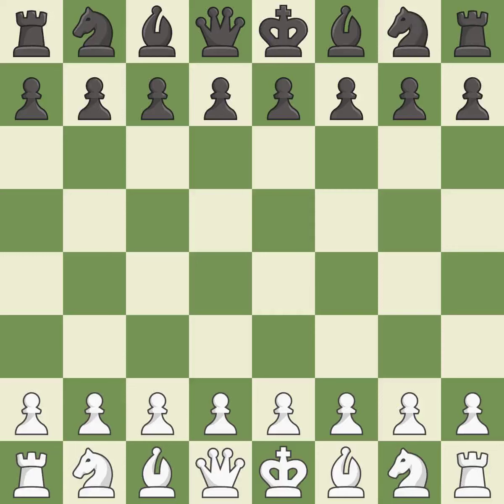Queen's Gambit Declined, Semi-Tarrasch, mainline, exchange variation. 6. NxC3 7.BxC3 CxD4 8.CxD4 BB4+ 9.BD2 BxD2+ 10.QxD2 0-0 11.BC4.